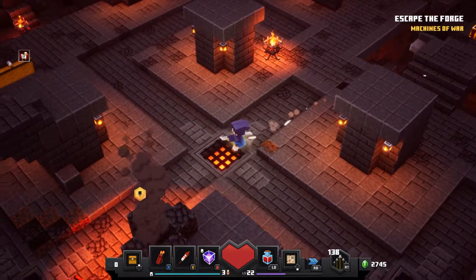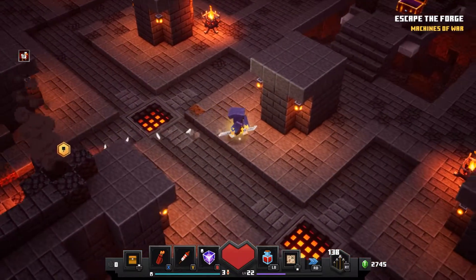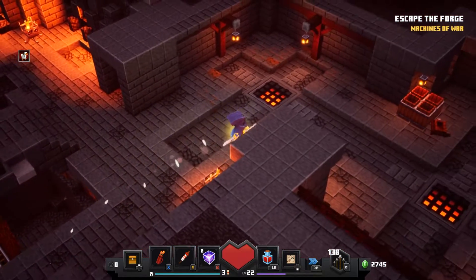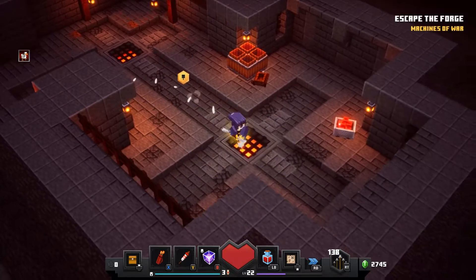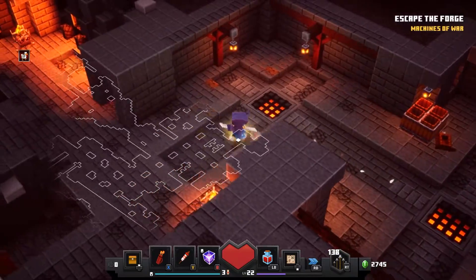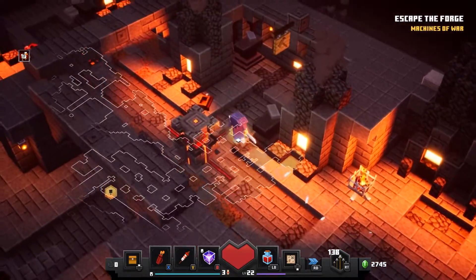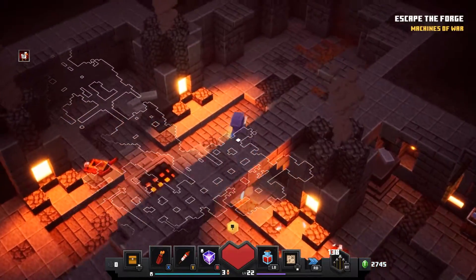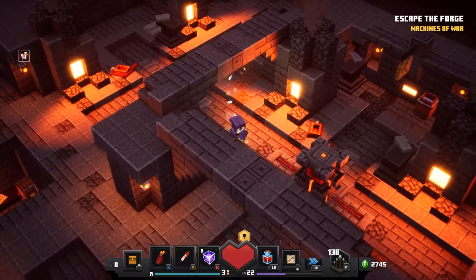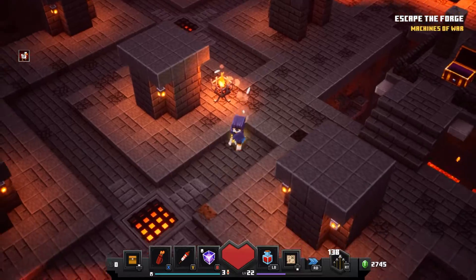My favorite armor set so far, I think — actually, let's go back in that corner and make sure there's no secrets. My favorite armor set so far was that one with the candle that spawned the bat for us. I liked that armor set quite a bit. No secrets back here. Then we've got one little area over here. I should probably use this little mini-map a little more often — I can just turn it on and off and I don't have to pull up the map and halt everything.